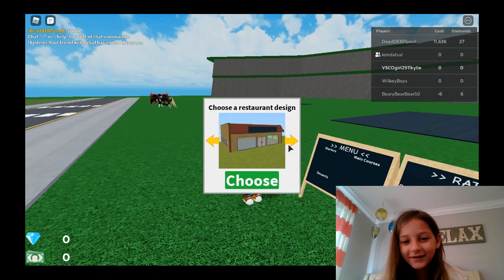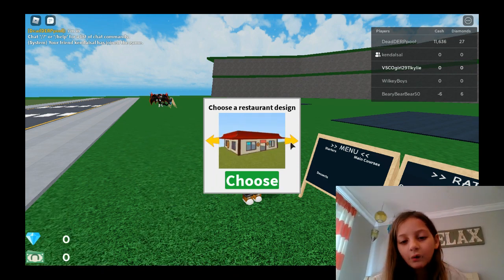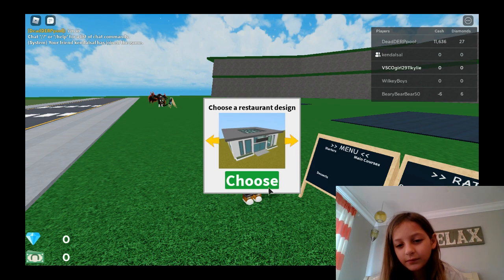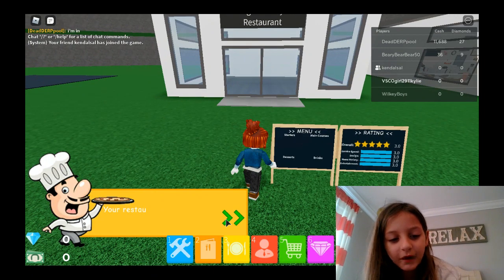Okay, let's make the prettiest restaurant we can. I'm doing the Asian house — I feel like this place would be the best. This one! Mama mia — I'm not a pizza baker, please!